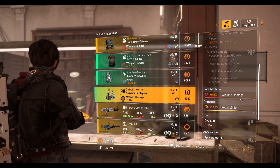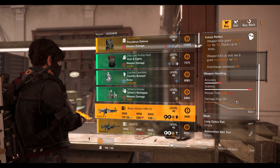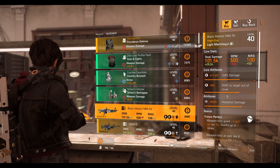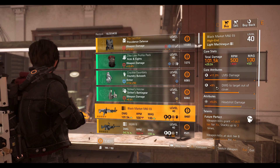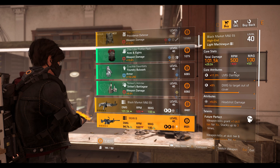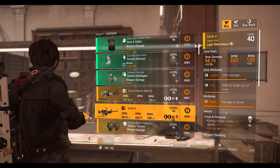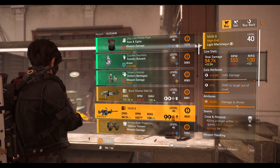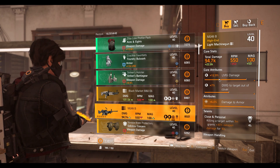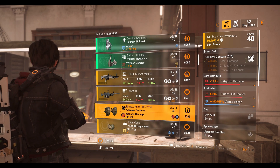Then we have the Striker's holster with 9.9% weapon damage and 17.9% repair skill. The Black Market M60 E6 LMG with Future Perfect talent — 9% headshot damage, 9% damage to target out of cover, and 11% LMG damage. Next the M249B LMG with Close and Personal talent — 6% damage to armor (maxed out), 7% damage to target out of cover, and 12.9% LMG damage.